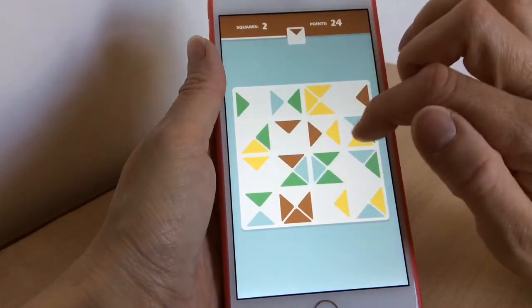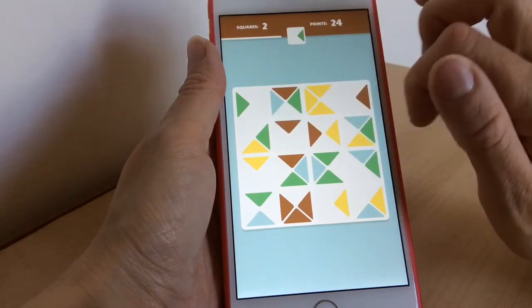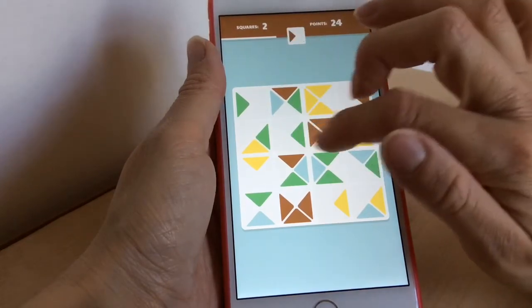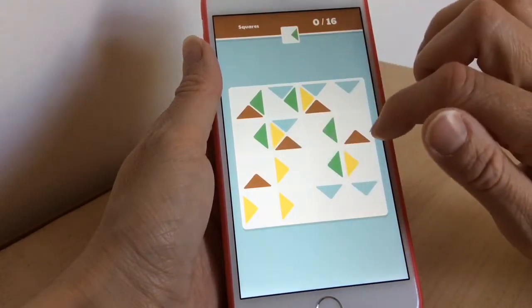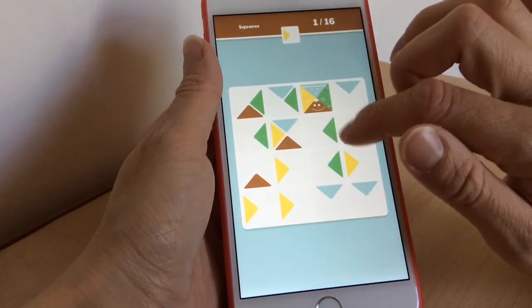You also get more points if you make squares in consecutive moves, so there are lots of ways to increase your score. If you don't just want to stick with making a normal square, try to get all the colors and score as high as you can.